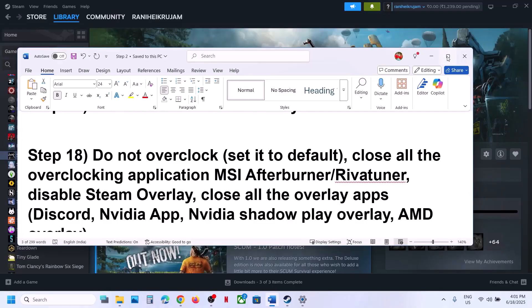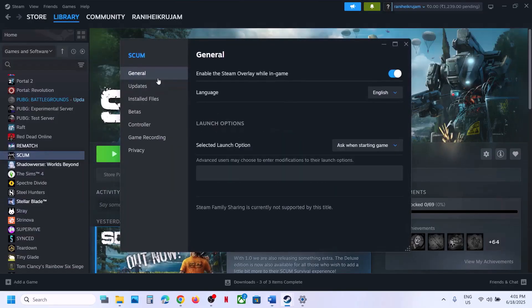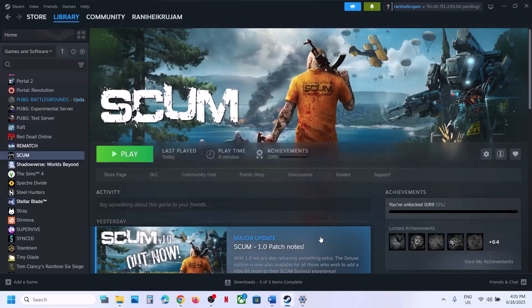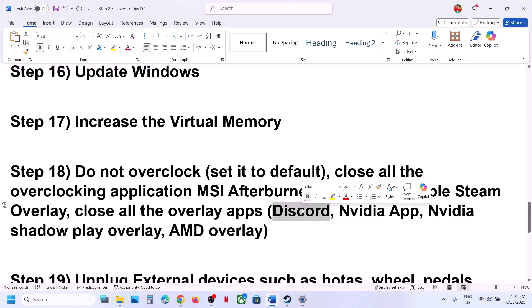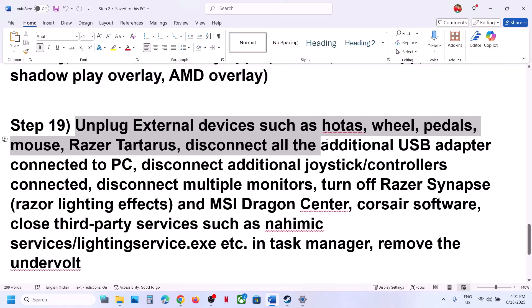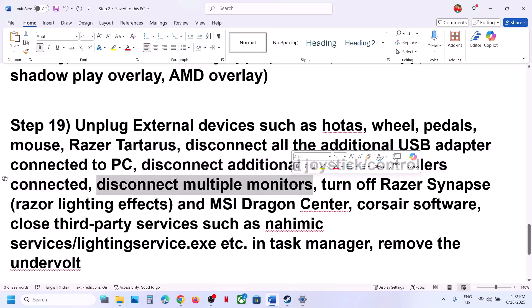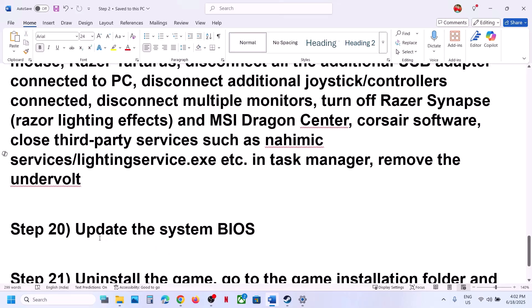The next step is to not overclock your computer. If you have overclocked, set it back to default and close all overclocking applications such as MSI Afterburner or RivaTuner. Disable Steam overlay: right-click the game in Steam, select Properties, go to the General tab, and turn off Enable the Steam Overlay While In Game. If you have Discord running, go to Discord settings and turn off overlay. If you have the NVIDIA app running, turn off NVIDIA overlay. Unplug all external devices you are not using — wheels, pedals, USB adapters, extra controllers. Disconnect multiple monitors and try launching on a single monitor. Close any third-party applications or services, and if you have any tuning software remove it, then launch the game.